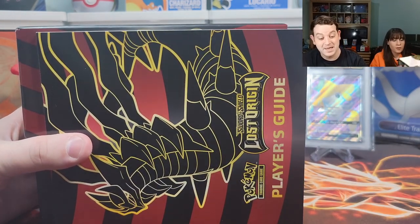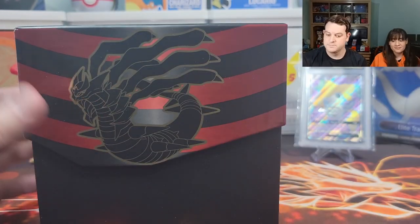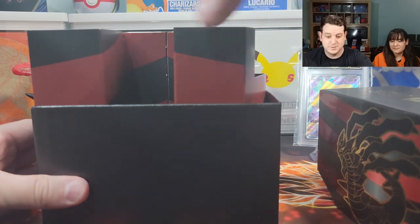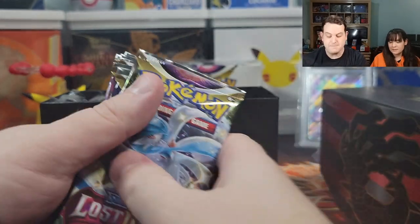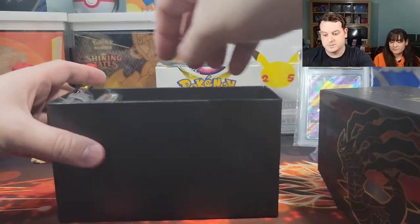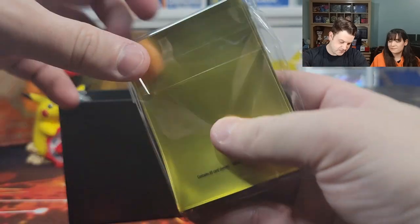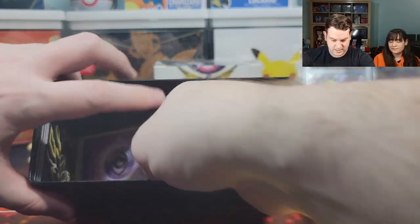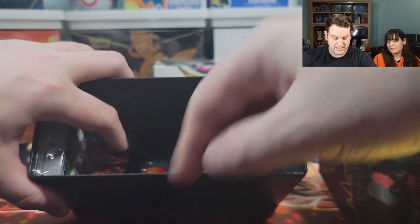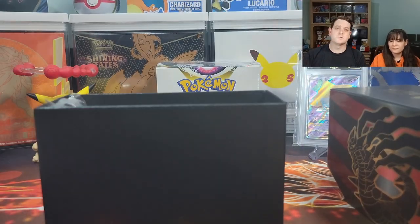I was oblivious last time. A booklet — another one for our collection. The tall box. Eight packs. The sleeves, energy cards, dividers, code card. I think you guys know the drill by now — you've seen our other video. Let's clean this up so we can get into the pack opening.